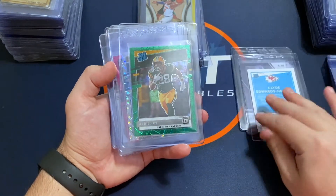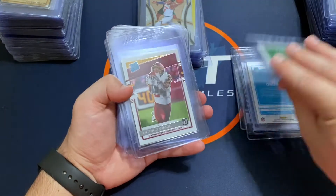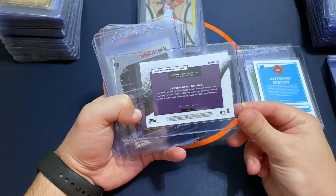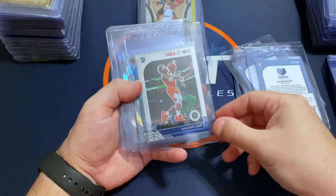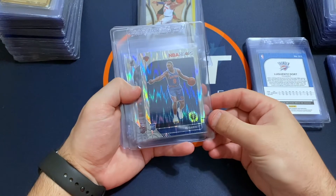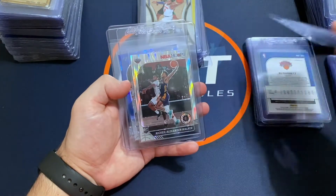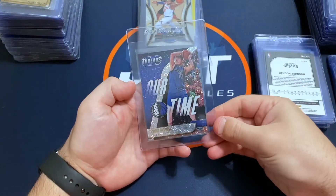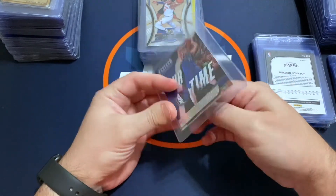I've got Edwards, O'Neal Green Velocity, a Dillon Green Velocity, Okongwu, Patrick Queen, Gibson, a Tatis Jr. for Cyber Weekend out of a thousand — thought it was cool so just figured I'd get that one slabbed. Couple more Ants, a Dort — doesn't have a lot of rookies so figured I'd slab that one — a Barrett variation, then a Nunn, a Walker, and a Keldon Blue Ice.